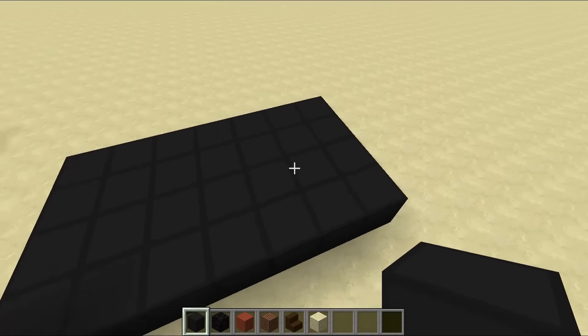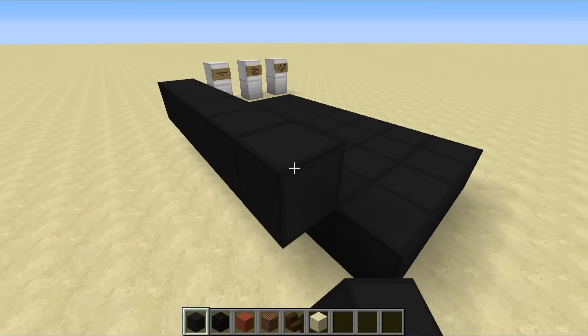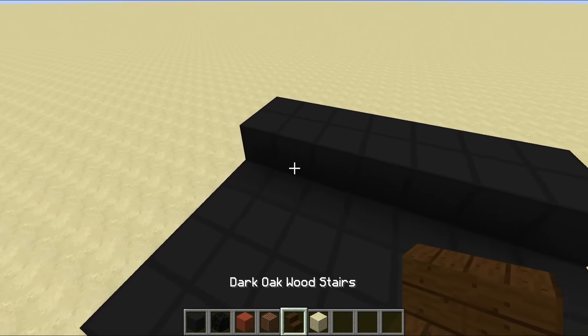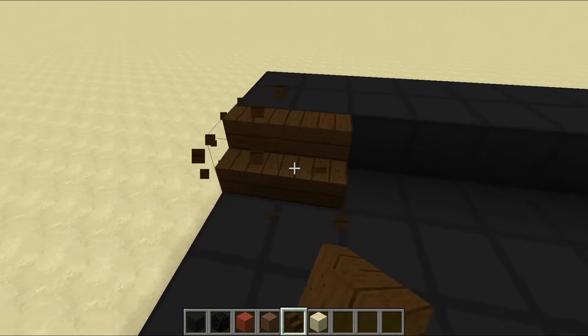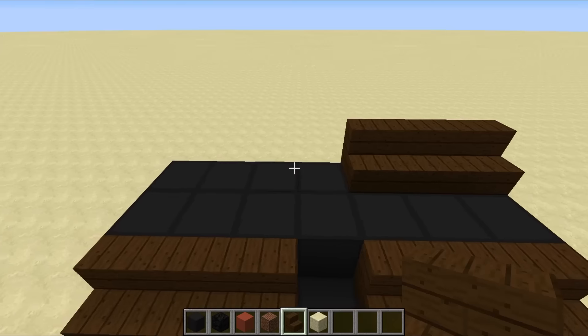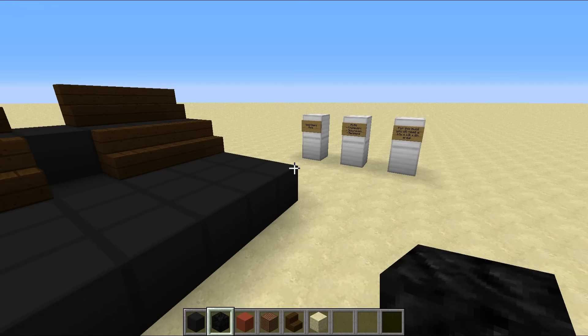We've built a 7x4 platform right here, and then we're going to build another platform out the back - this is going to be the area for all of our seats. I'm going to chuck a line of three seats going across like this, and three seats across like this with an aisle going through the middle. Then we're going to have seats for all of your friends out the back as well.